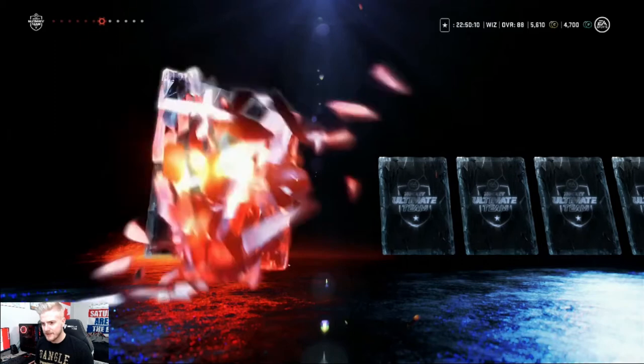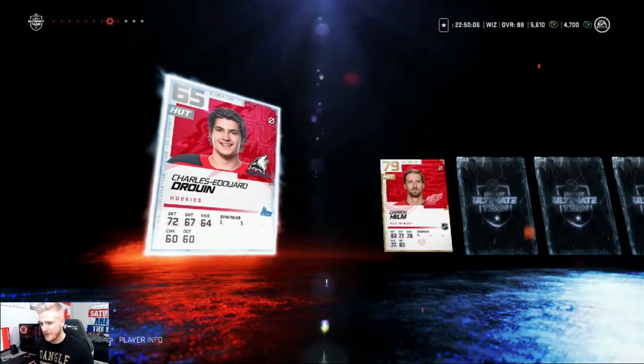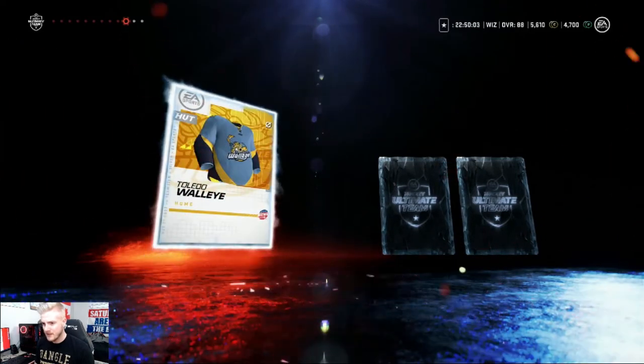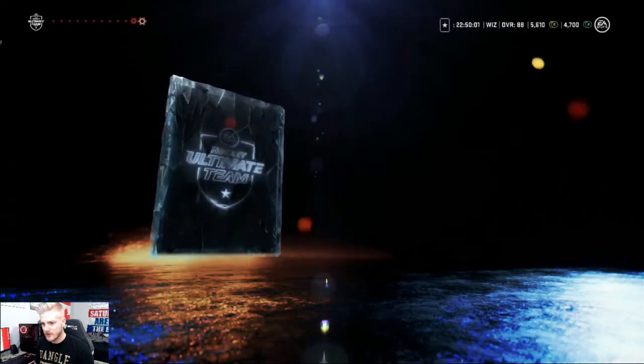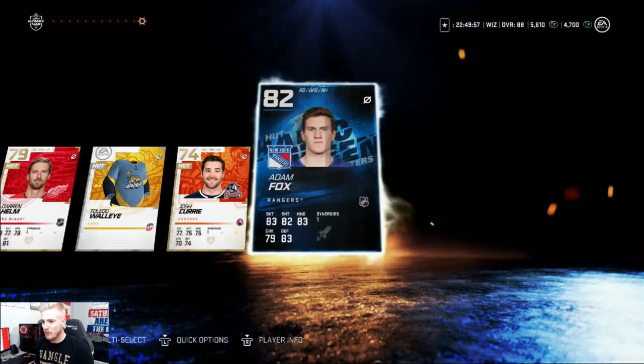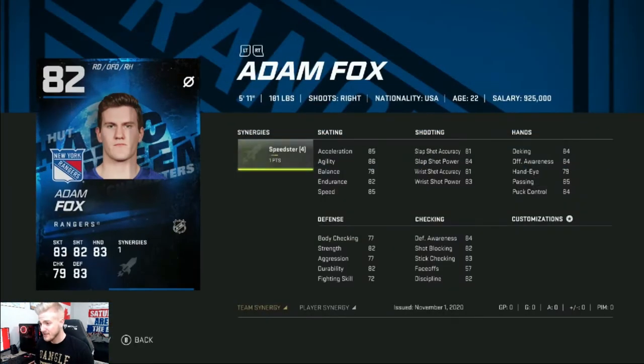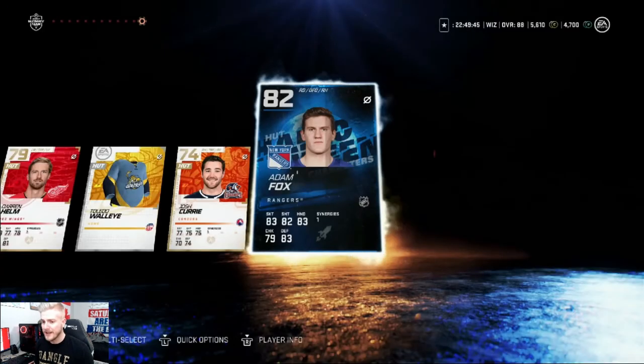Jonathan Aspirant, jersey number, Charlie, Druin, another Druin, washed-up Darren Helm, Toledo Walleye jersey, Joe Curry, and Adam Fox — 82 overall right defenseman. Depending on the synergy here — Speedstrike — I could probably look to add him to the lineup for some speed and overall good wrist shot.